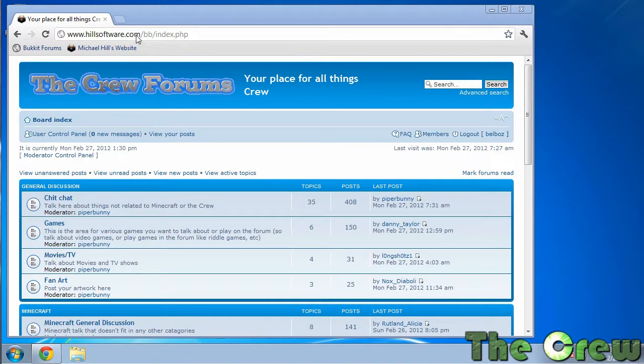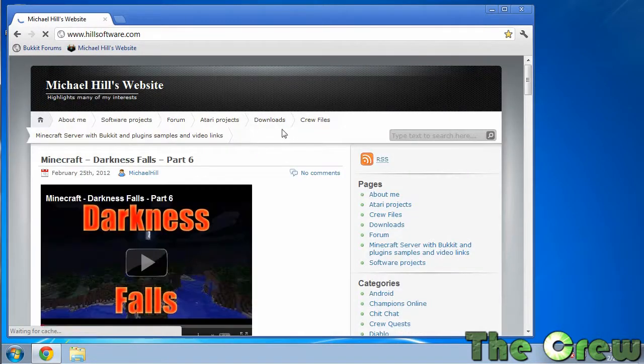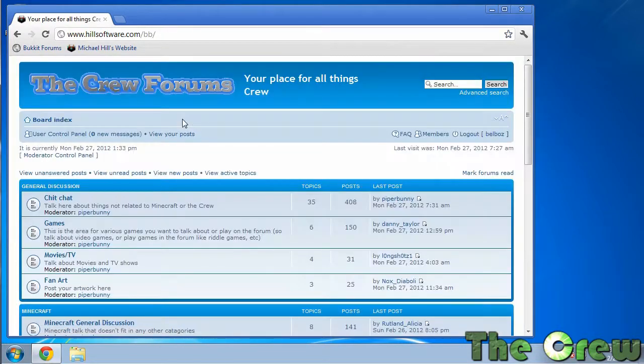So what you're going to have to do is come to our website, hillsoftware.com/bb. You can also just go to hillsoftware.com and then when you get to the page itself, click on forum, and then that will redirect you here.